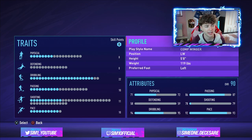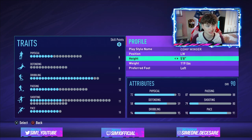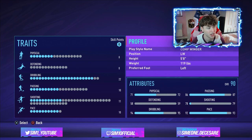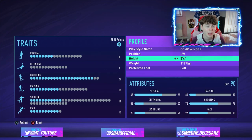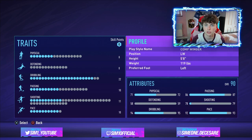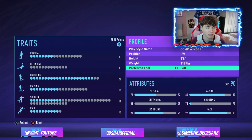Starting off with the fundamentals: you need to be a left winger, around 5 foot 8 and 119 pounds. 5 foot 9 is Neymar's height, but if we go to 5 foot 9 all our stats just decrease, apart from passing. You can go down to 5 foot 6 or 5 foot 4 and your stats are significantly better, but in line with this being a Neymar build we're going to be 5 foot 8, close to his real height and weight. Left or right foot is completely up to you.